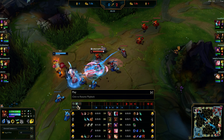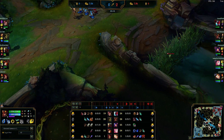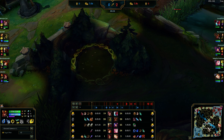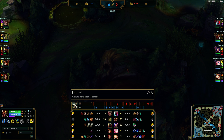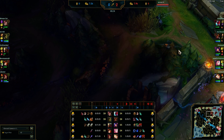My thought process is I can clear my top half right now — I have these two camps up. Ivern — I'm not 100% sure but I knew he was bot side. I know his bot half is up if my top half is up, because we both cleared at the same time. So I know he's gonna be bot side, meaning there's no real possibility of a top gank, so I'm just gonna farm and gank top.